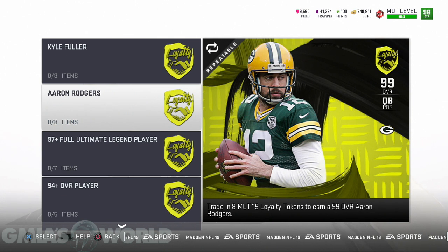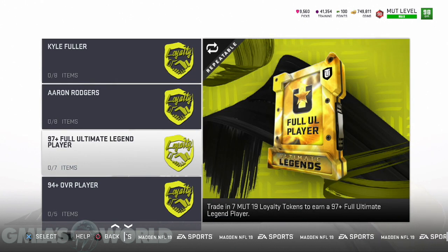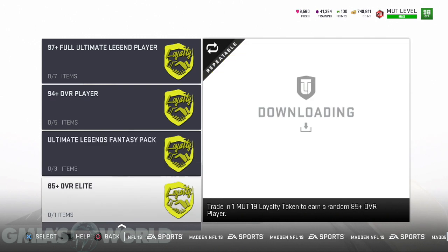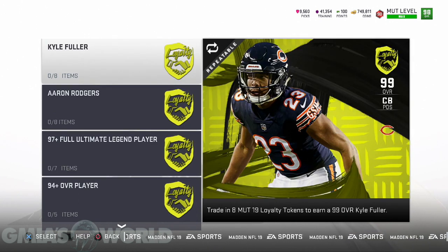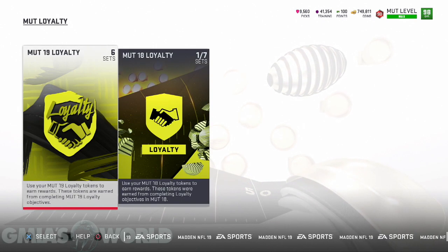Most of you guys are probably going to value the Aaron Rodgers over the Kyle Fuller. You're going to get 16 in total. In addition to the free Aaron Rodgers or Kyle Fuller, you also have the option of getting a full Ultimate Legend player, 94 overall or higher. Obviously, it takes less loyalty tokens for the lower value options. These guys are repeatable, so I'm assuming they're going to be auctionable — else, why would they make it repeatable?